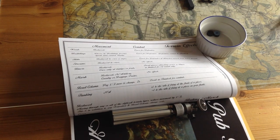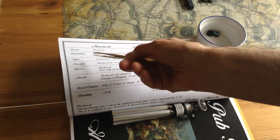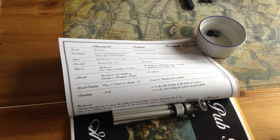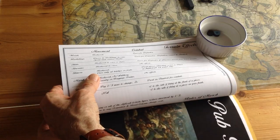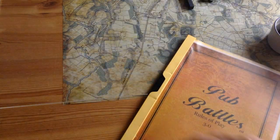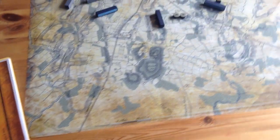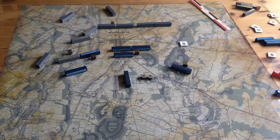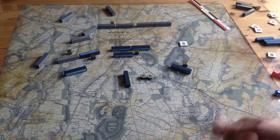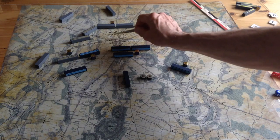I found the rule — it's in the terrain effects. It says pieces in buildings become spent and cannot rally. So that means if you go into Gettysburg, you'll be spent. They must mean they cannot rally while in the town; I suspect if they leave they can rally. It's a little vague. I don't see a definition anywhere for buildings. I suspect it just means the town of Gettysburg — that's the way I would play it, not applying it to the farms on the map.